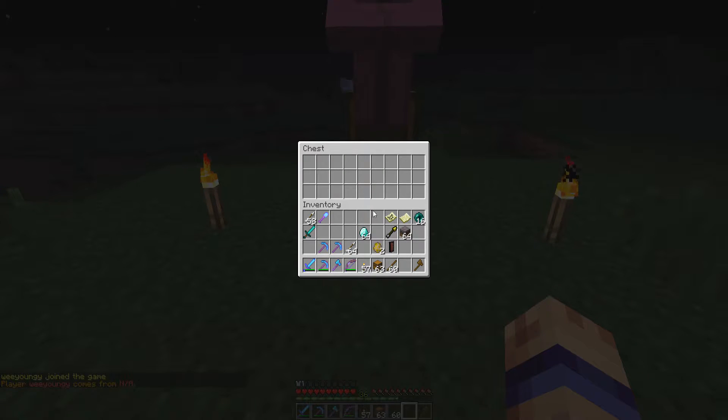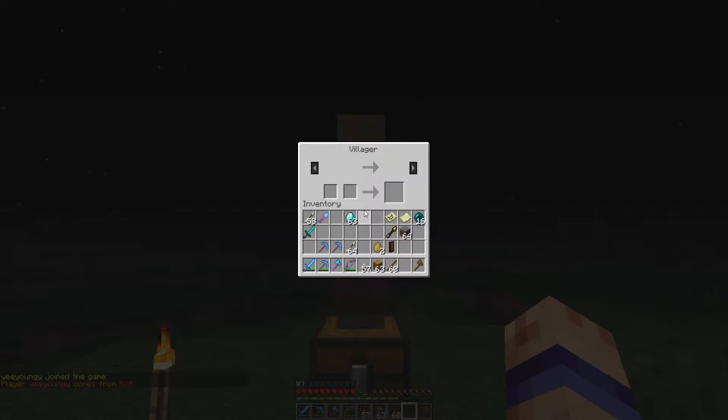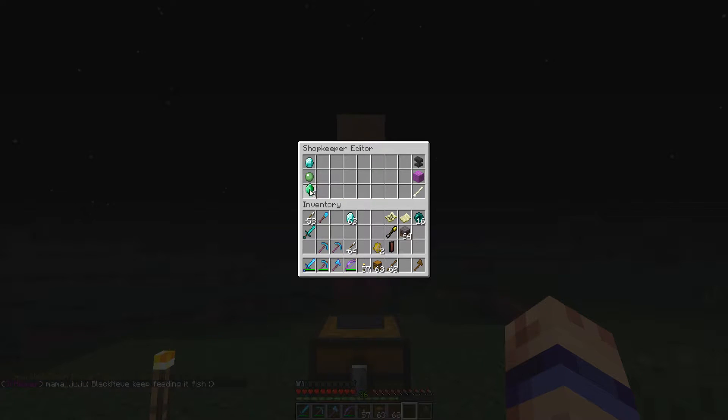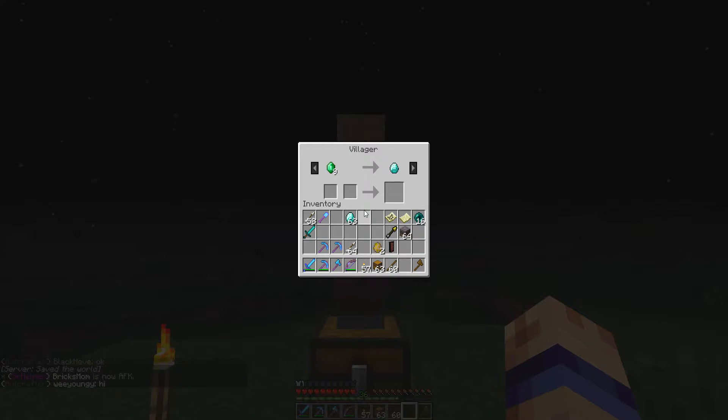So if we go into the chest, that's where our stuff is going to go. So if we want to sell a diamond, there's still no trade set up. So we have to shift right click, and now we have this interface where it has the diamond — it picked that up from the chest — and then we can set the price. So if we want to sell it for an emerald block or an emerald, we can. If we left click on the slime ball, it sets it to an emerald. Left click again adds one, and right click on that spot decreases it by one. Slime ball means zero and there will be no trade set up. If we do the emerald block, now when we right click on him it will show the trade and say nine emeralds, because one emerald block is worth nine.